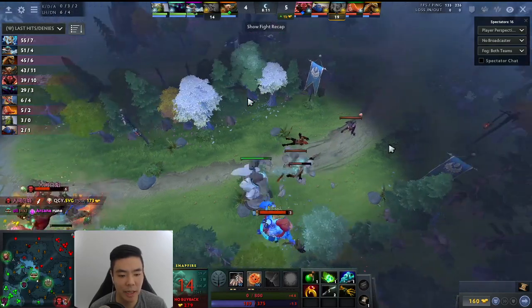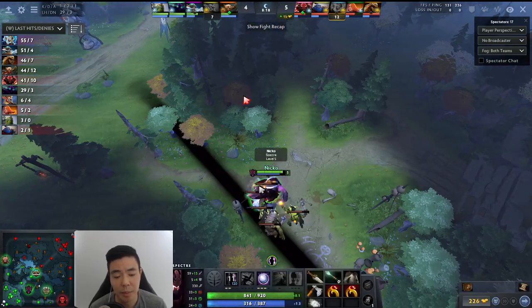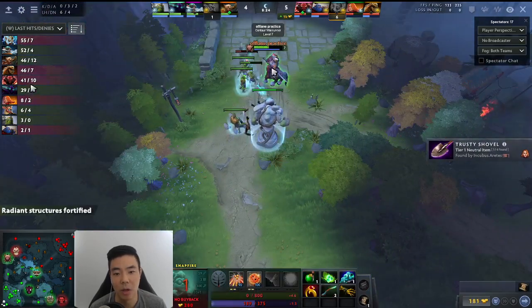Axe using Culling Blade there, locking that down. Spectre really can't farm anymore. He's going to TP into the mid lane, get out of there, go into the jungle, do what he can. This is turning into a rough game — especially since he has the lowest last hits of all the cores.